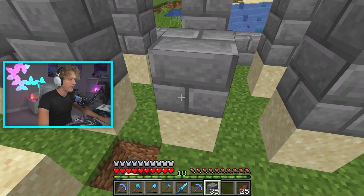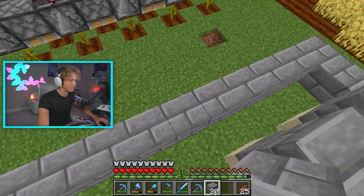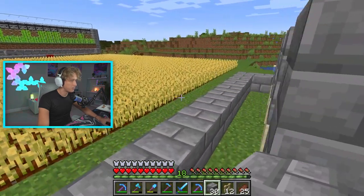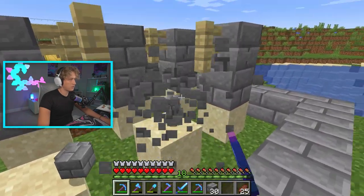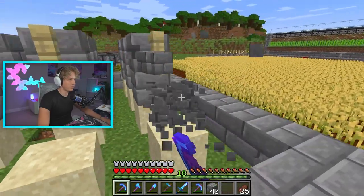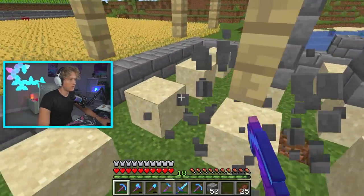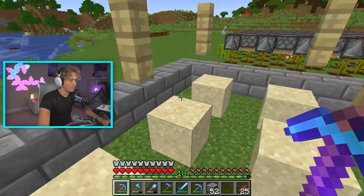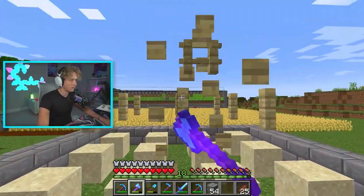In case you didn't know, the way cactuses work: every time they grow and a block touches them, the cactus will instantly just break. That's why this is such an easy farm to make. We put those little pillars, then fence posts in between each pillar and in the middle, then remove the temporary blocks. Now we've got some floating fences that are going to break the cactus. I absolutely love making farms — it's one of my favorite things to do in Minecraft.